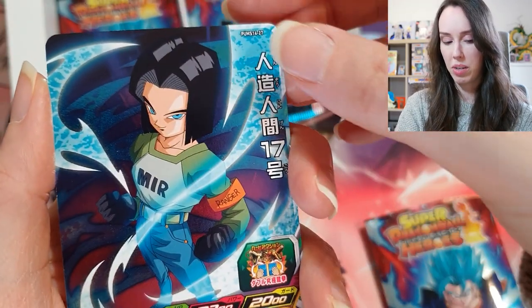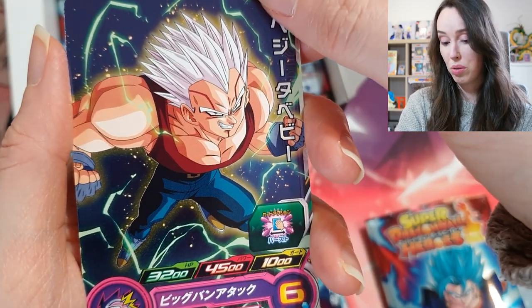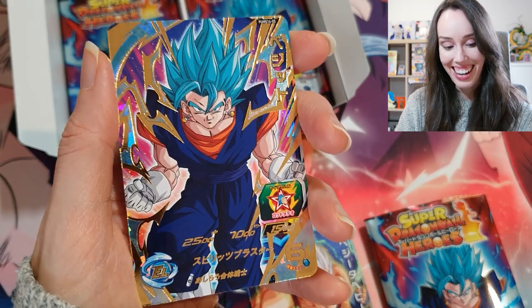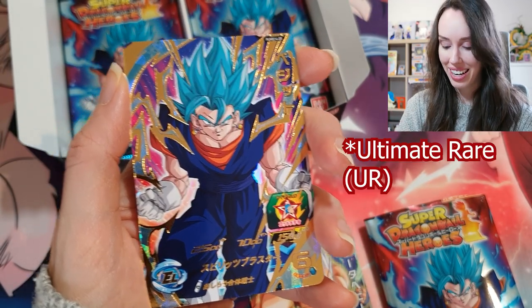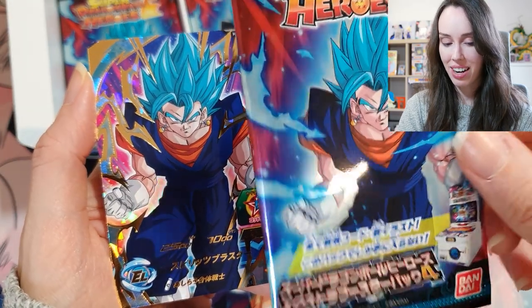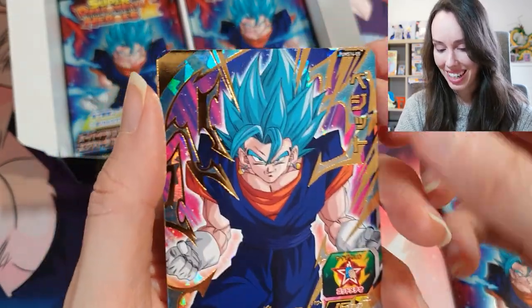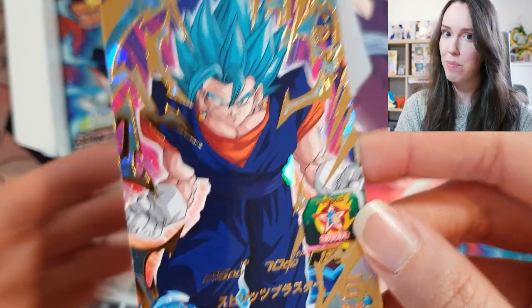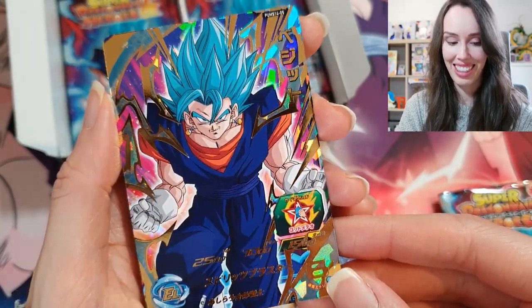We got Android 17, Evil Baby Vegeta again. This is an ultra rare, I'm pretty sure — and it is the pack art for this booster box. Let me double check: 1405, yep it's an ultra rare and it's a beautiful ultra rare, I have to say. Oh my gosh, look at that.